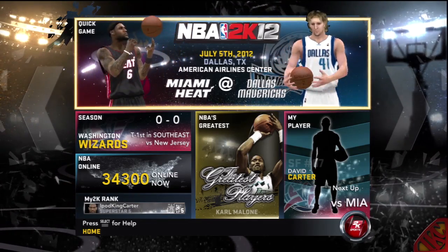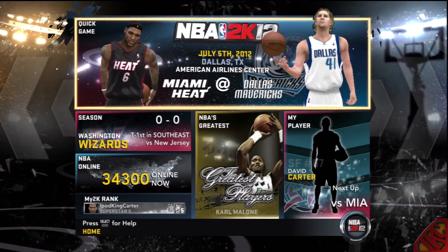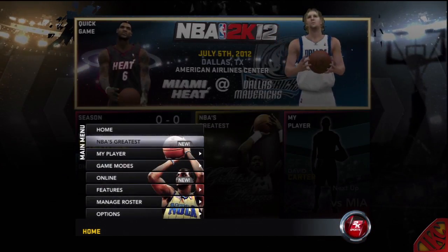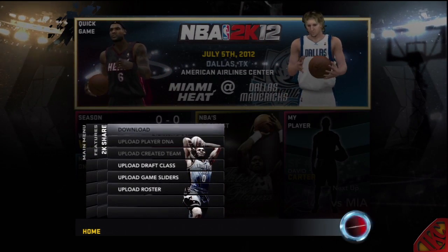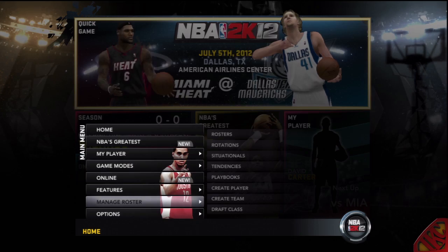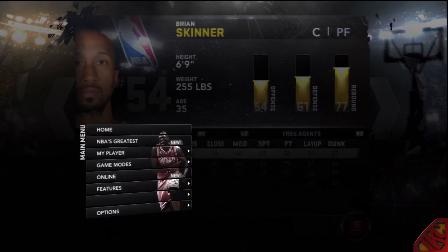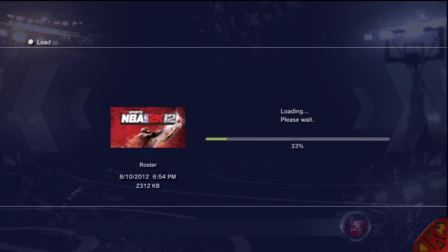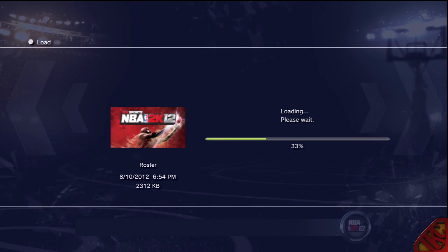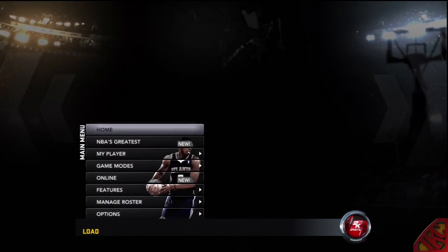I watched Dred Silver Kid's video and I'm sorry I didn't explain this in my point guard video. Someone said they grabbed my point guard, put him on the Lakers, and when they tried to play a game he wasn't there. So let me explain: what Dred Silver did was create the player, then go into season mode, put that player on the team, and start up a season with the team that has the player on it.